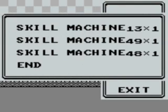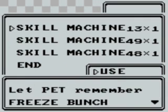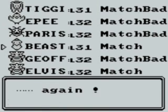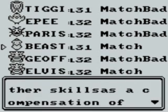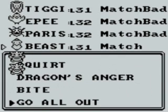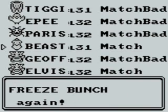And I'll learn two of them right now. First, number 13 — Freeze Bunch, also known as the great Ice Beam. We're gonna give it to the Beast, because, well, who else? Beast doesn't get a new move for a while now, so let's get rid of Tackle and replace it with Freeze Bunch.